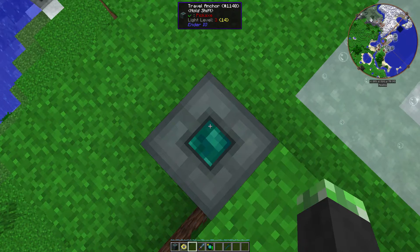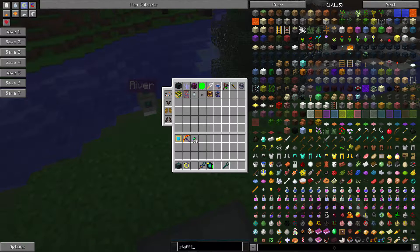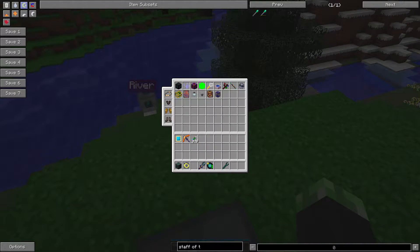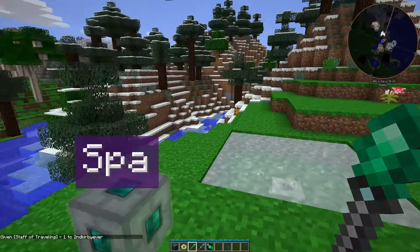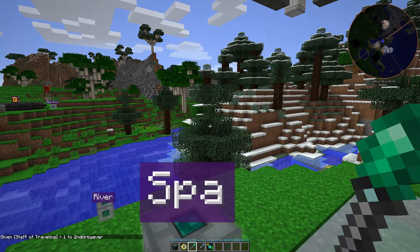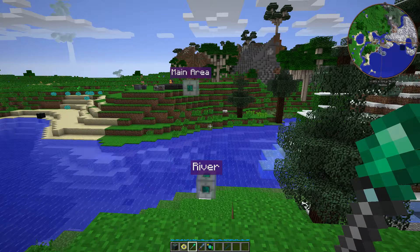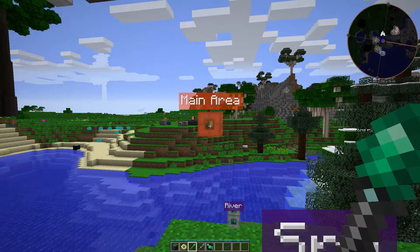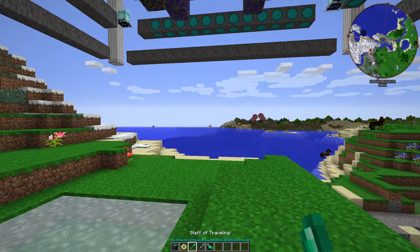You can also teleport to these Travel Anchors using a Staff of Traveling. Let's get one of those right now. With the Staff of Traveling, you can teleport to nearby Travel Anchors quicker than you might be able to just by standing on one without the Staff of Traveling. I can get over to my main area. Sometimes the Staff of Traveling works, sometimes it doesn't — it's random.